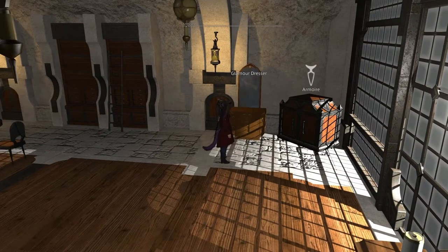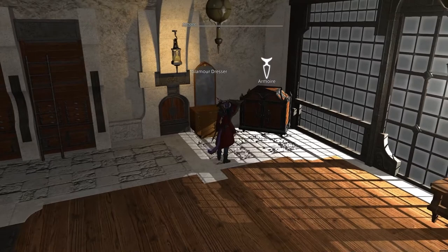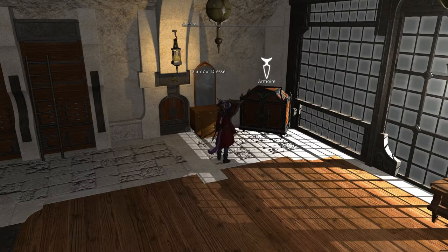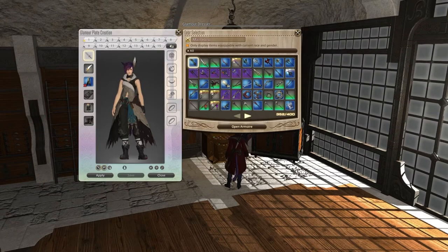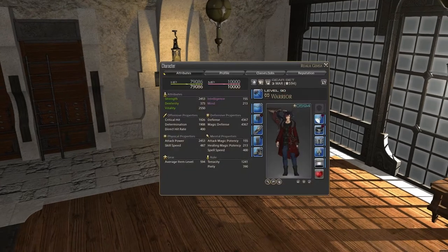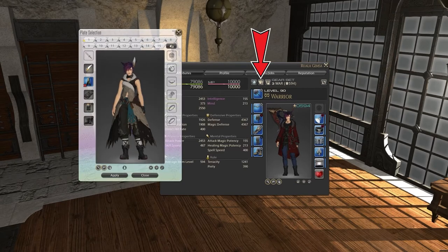Important note: there is also a sectioned storage space called the Armoire, which will allow you to store event items and most cash shop items without filling up your Glamour Dresser. You can see which items will go in your Armoire if you see this icon filled up in their tooltip. Once you have all the items you want within the dresser, you can select Edit Glamour Plates to create a new preset outfit. From here, you can assemble a full Glamour outfit that you can apply at any time inside a major city like Limsa Lominsa or Idleshire. To apply the Glamour Plate, open your character page — the Glamour Plate icon will be just above your weapon, next to the recommended gear button.